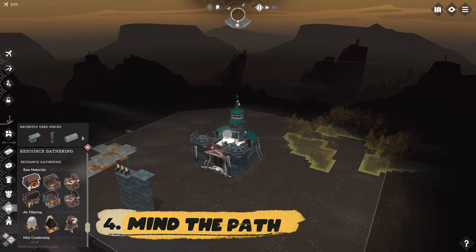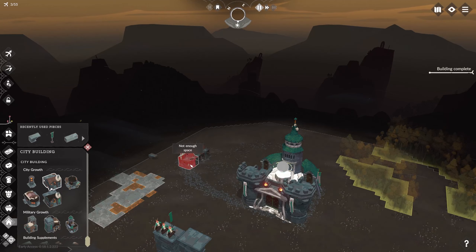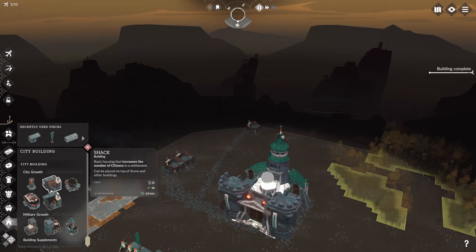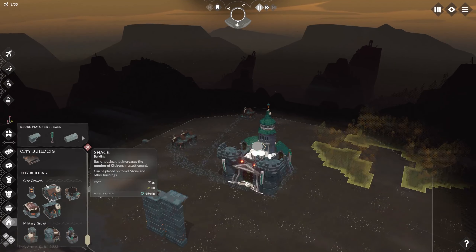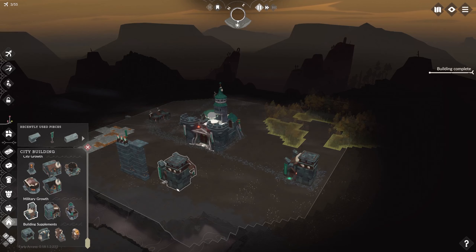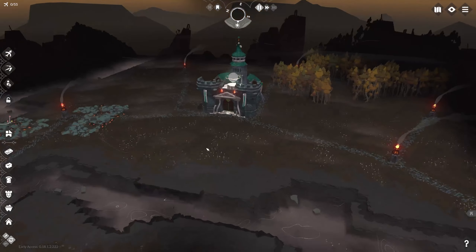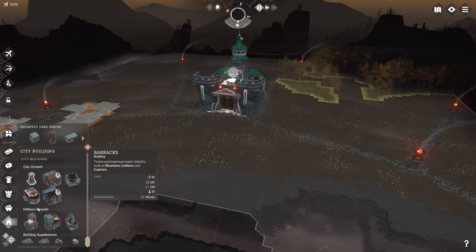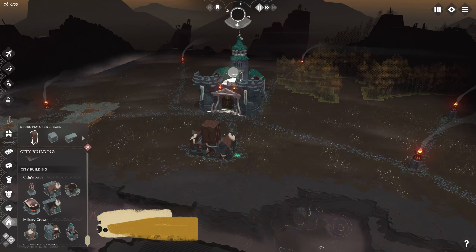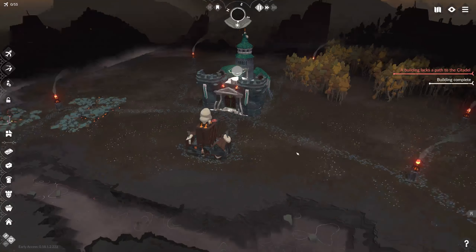The fourth tip: mind the path. Cataclysmus is not only a city builder but a resource management game as well, so where you place your buildings can directly influence your success. Some buildings don't care how distant they are from the citadel, but for some it changes their productivity because of longer paths. Try to deliberately place path-independent buildings like barracks far away, and leave space for path-dependent buildings near the center. Defense fill space is limited, so you need to stack your buildings to use that third axis. Going moderately high also helps keep paths from getting too long.